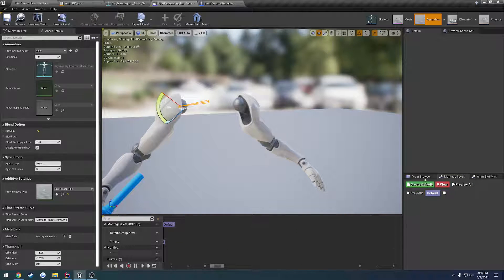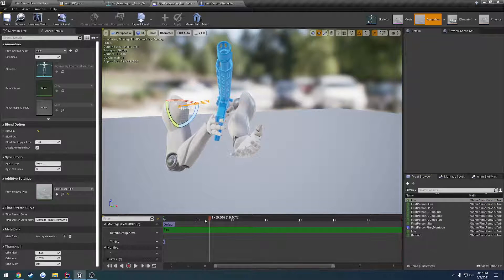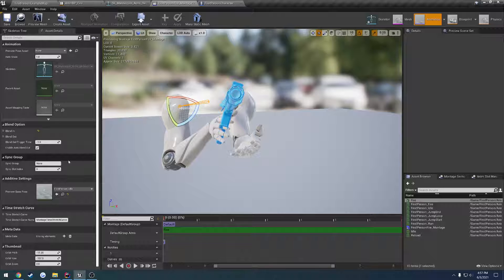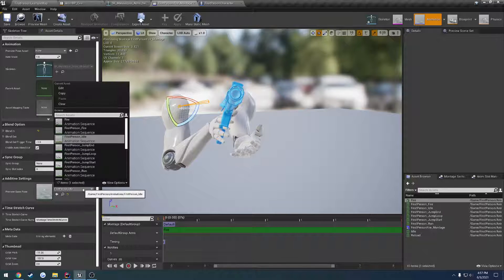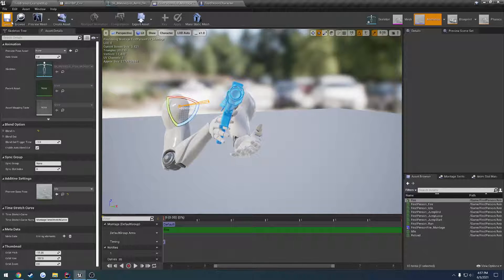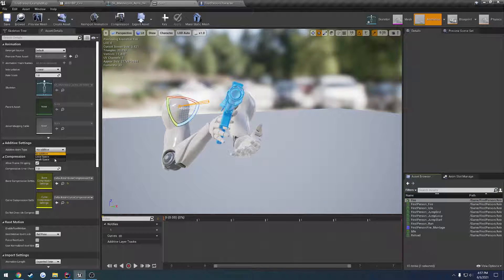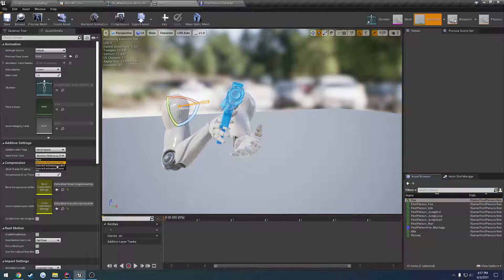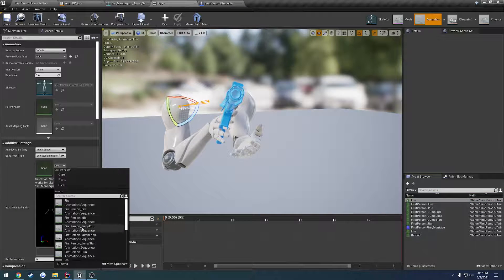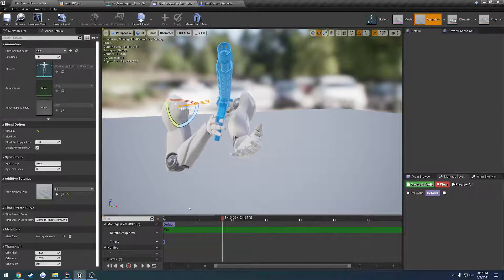Delete the first one and drag and drop our new fire animation. Now we're gonna want to go ahead and select the preview base pose — we're gonna set that as the normal idle because we're gonna change our idle as well. So let's open up that fire animation, set it as additive to local space skeleton animation frame, and select the idle pose to be idle.